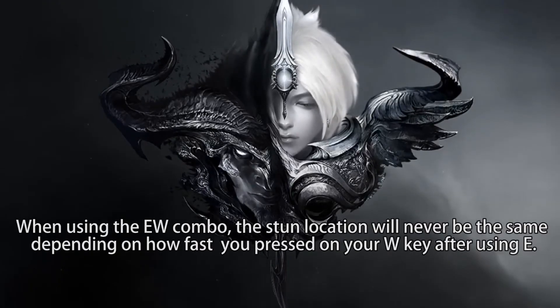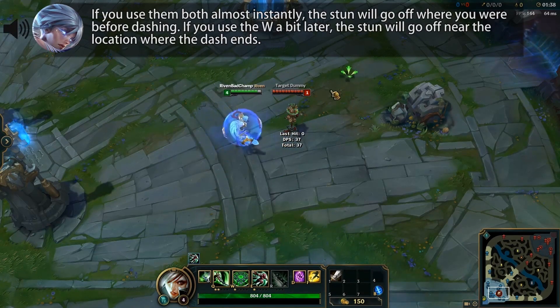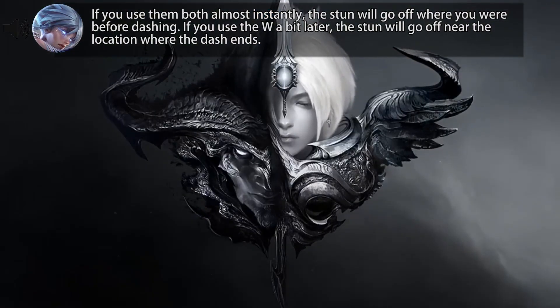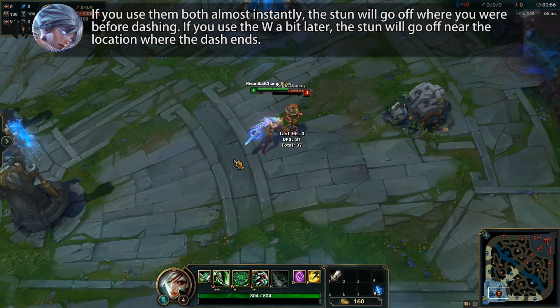When using the E W combo, the stun location will never be the same depending on how fast you press your W key after using E. If you use them both almost instantly, the stun will go off at the location you were before dashing. If you use the W a bit later, the stun will then go off at the location near the end of the dash.